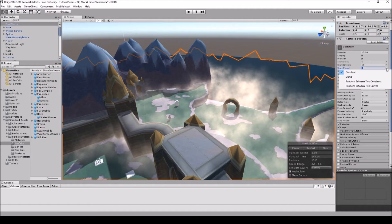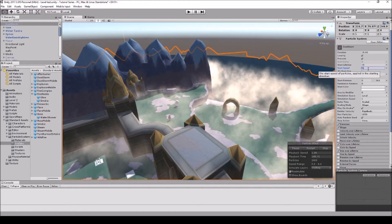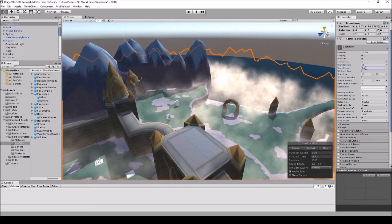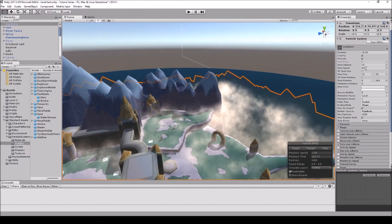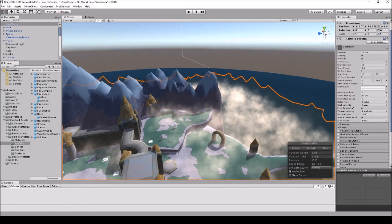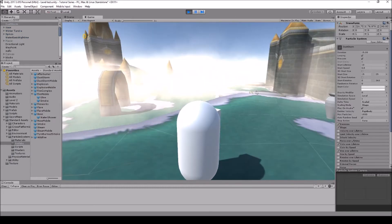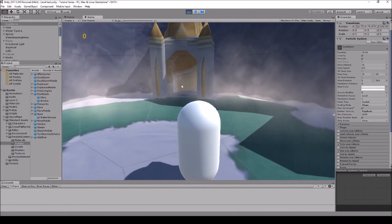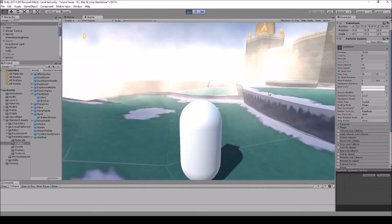For Start Speed, make it Constant — click the arrow on the right side and select Constant — then set it to 0.5. We want the fog moving slowly, so 0.5 is a good start; you can lower it if it's too fast. Start Size set to 15 to 25. Let's hop in game and see how this looks — that actually looks all right.